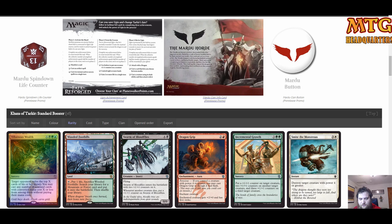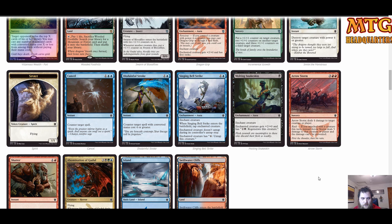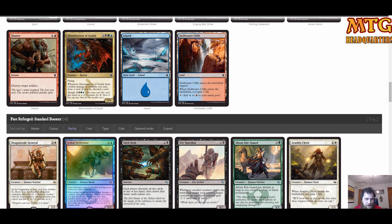First Khans of Tarkir pack: a foil Villainous Wealth — raspberries, not in our colors. A fetch land as our rare, also not in our colors. Lots of burn, Incremental Growth — very little Mardu help. I'd play Swarm of Bloodflies and Aeronaut and that's it. Rough.